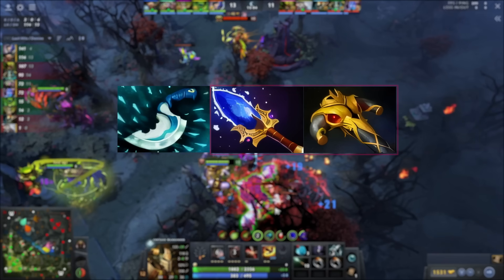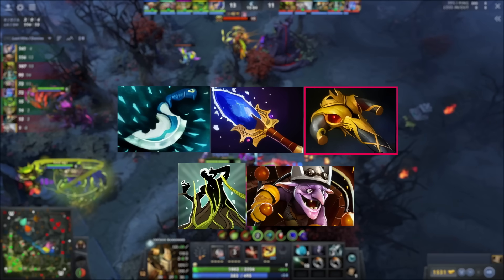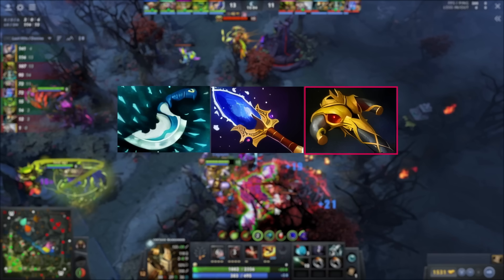After Blink, he decides between either BKB or Aghanims. If he is against a lineup with a lot of lockdown or a lot of spell damage, he opts for BKB over Aghanims. Some examples are overgrowth, root in general, and Timbersaw who has pure damage. Centaur without mobility is not a great hero, and if the enemy has ways to stop you from being mobile in fights, BKB is a good buy. If there aren't that many ways to stop Topson from moving around, he opts for Aghanims.